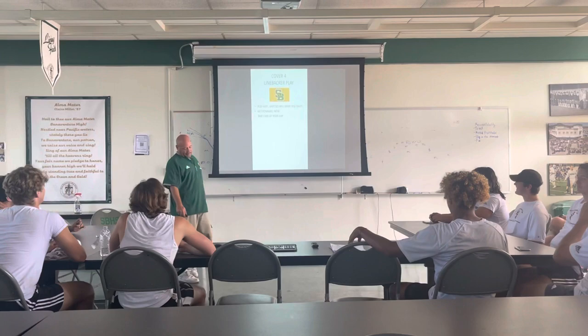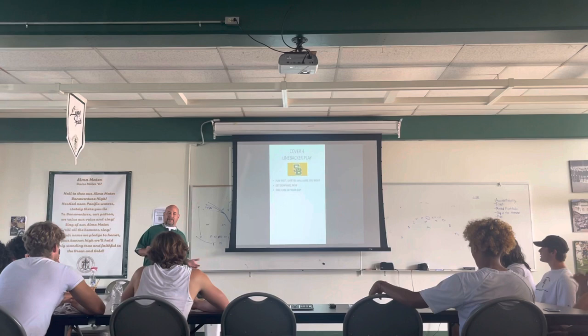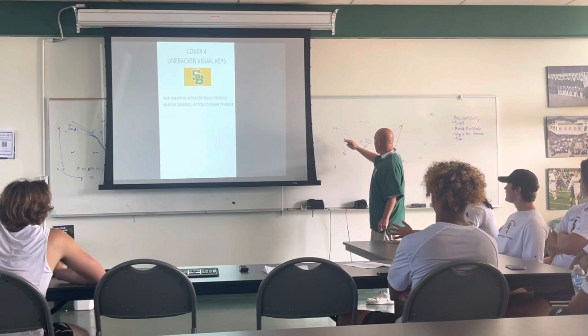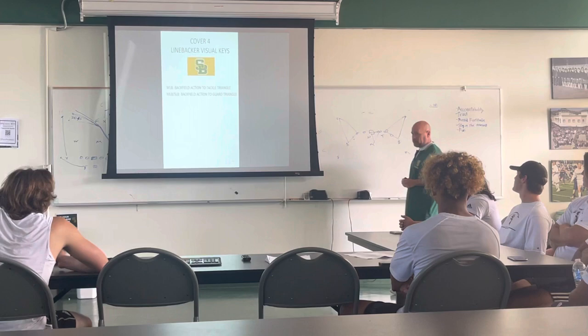The first thing is linebacker play. Linebackers have got to play fast. You have the safeties behind you — they're going to make you right. Go downhill, take care of your gap. That open gap is the one that gets tricky sometimes, but we've got to fill it; the safety will make you right. Your visual key is the triangle. We talk about triangles and visual keys — for this linebacker, his triangle is here, here, here. Three lines where he reads this guy to that guy and gets the read. That's the triangle.